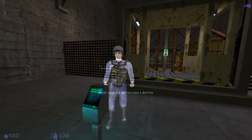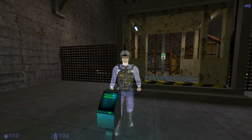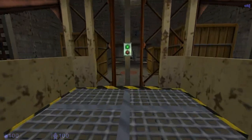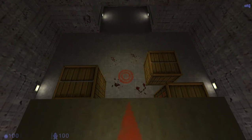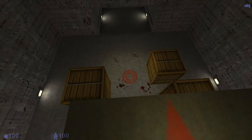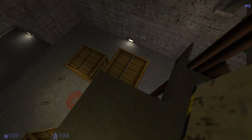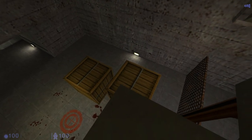To start the lift, walk up to the button and press the use key while facing it. Now that you're up here, there's only one way down. Find the target on the floor below and do your best to hit it. You may take some damage from the fall, but don't worry about it. We'll give you some first aid in the next section.